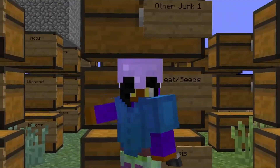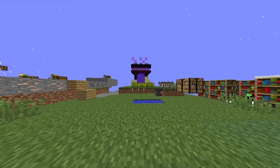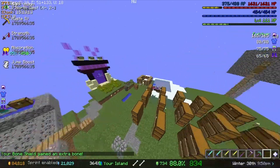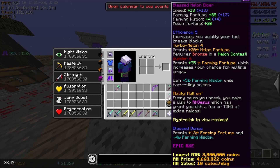Hello guys, welcome back to another video. In this video, we are going to be playing some more Hypixel Skyblock. In the last episode, we did some more stuff. Derpy is now the mayor, and we did get ourselves to enchanting level 50. We are now at enchanting 51, which is pretty cool. We also got ourselves a Melon Dicer, which is right here.